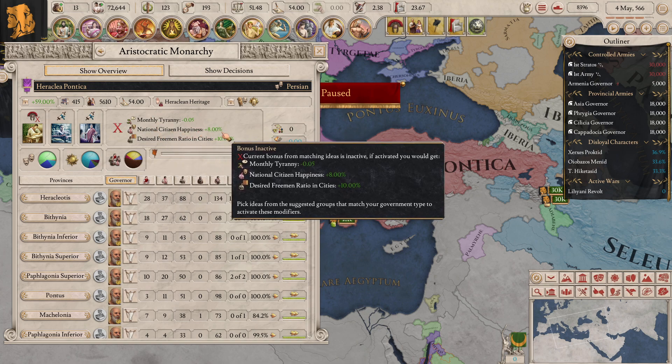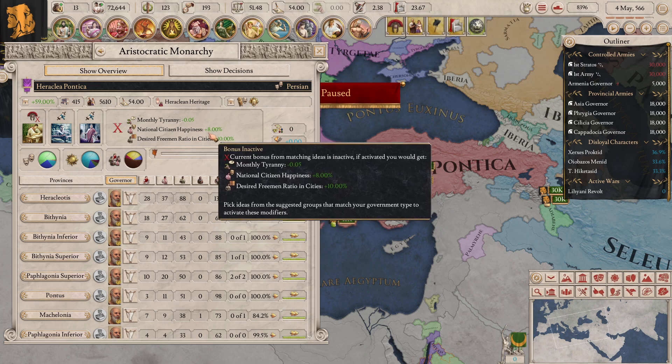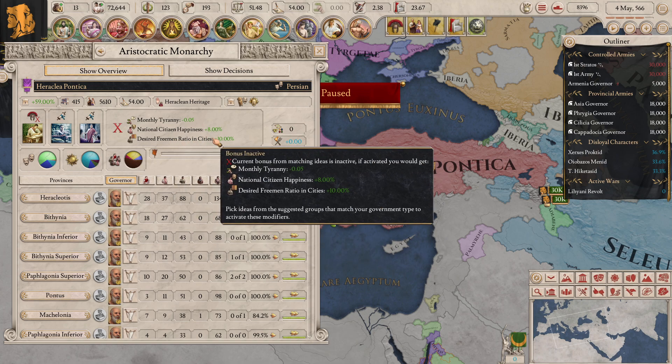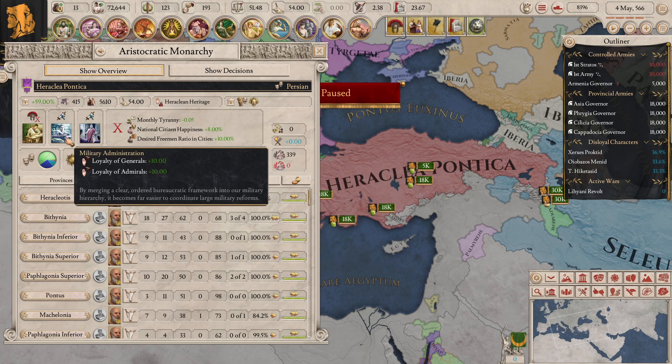Don't be worried about juggling between national ideas only because you will lose your bonus, but I don't really need it here. We've got zero tyranny. Citizen happiness could be useful but our pops are kind of happy. Desired minimum ratio in cities - I don't really need that because we have a lot of manpower and we gain it back really quickly per month since we have a lot of pops. Might as well swap them out.